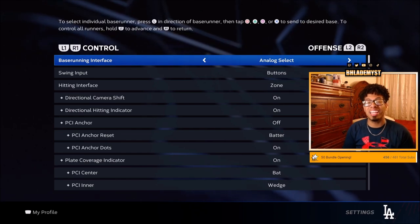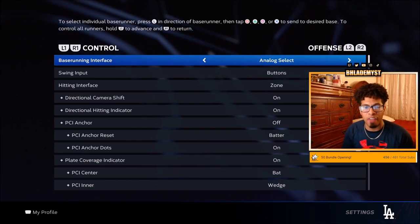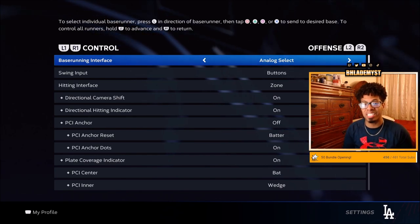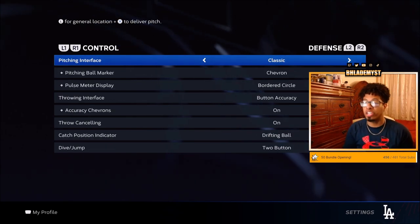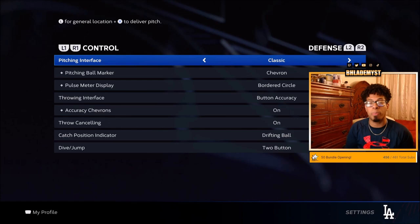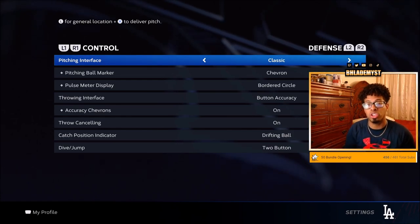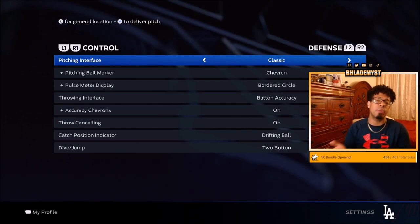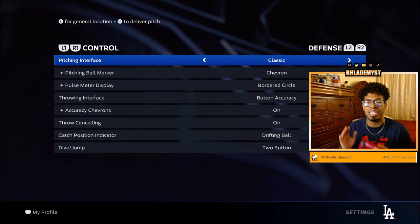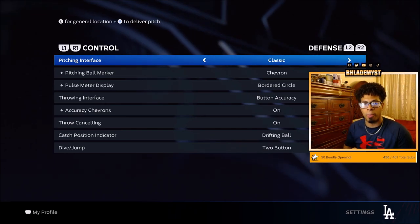Sticking to our first settings, head on to control. For offense, keep the settings you normally use for Diamond Dynasty online or offline. For defense, change the pitching interface to classic. Classic just lets you press the button twice for the pitch you want, and then the CPU does the rest — allowing you to put a game or movie on the side and relax while mindlessly grinding MLB The Show ball player programs.